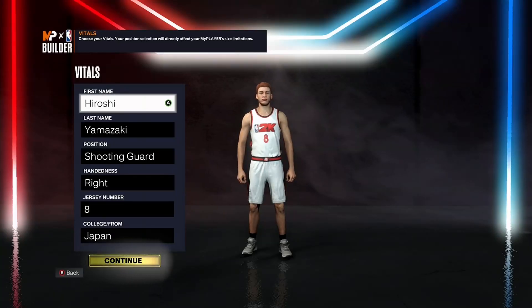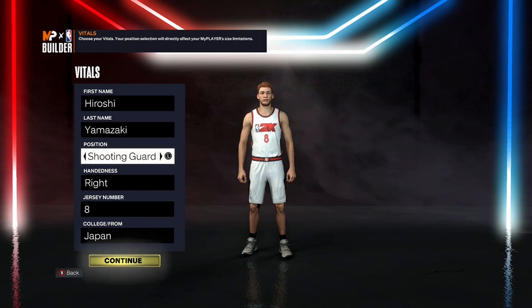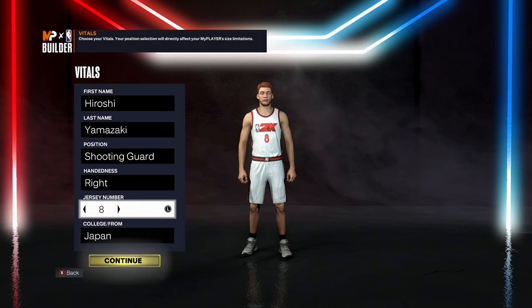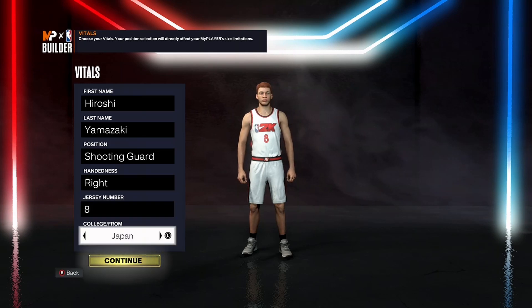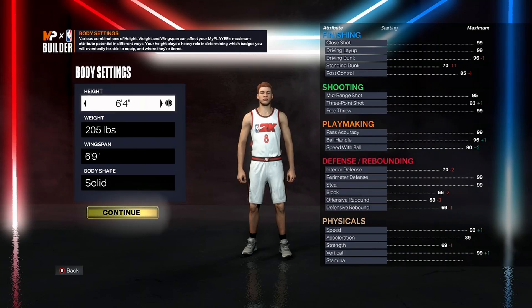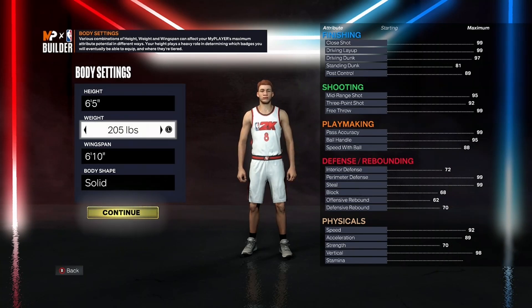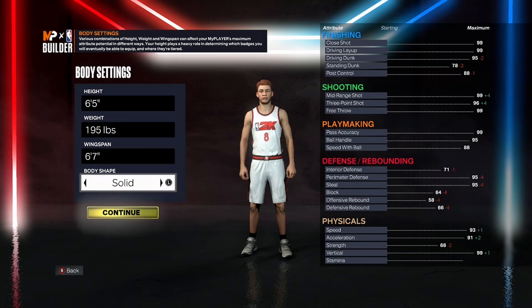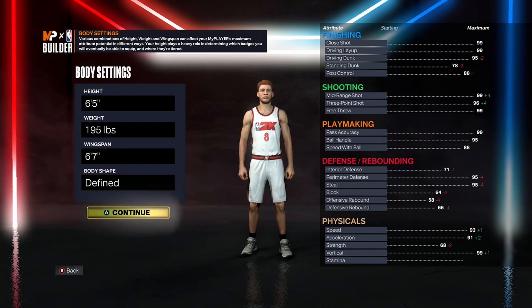First things first, we're going to make him a shooting guard. Right or left hand doesn't really matter. Go jersey number eight and make him from Japan to stay true to the anime. For height, we're going to go at six foot five — a bit of a taller build; he's like 5'11 in the anime, but it's all good. Weight at 195 pounds, wingspan at six foot seven, and go body shape defined to get these exact same stats.